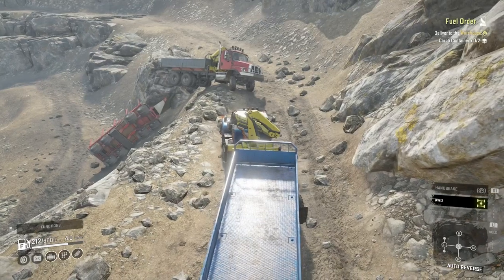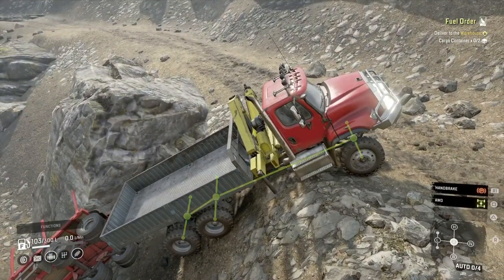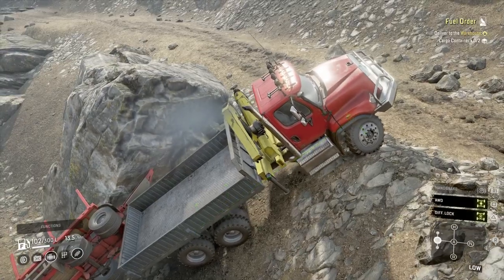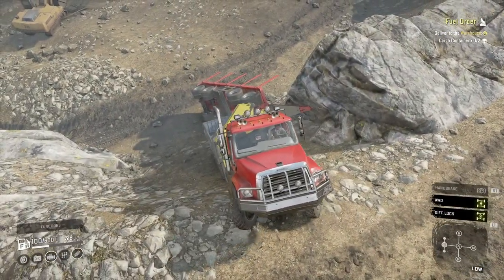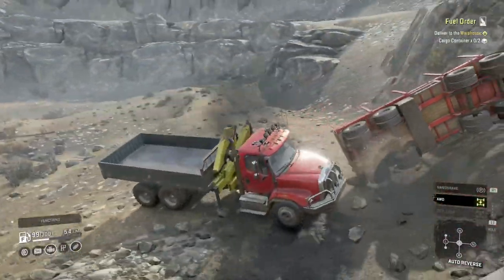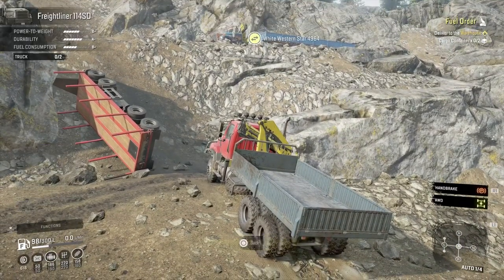That truck's just sat floating there now. As soon as I jump in it, I bet it falls over again. Let's get the all-wheel drive on, a bit of low, fire up that engine, a bit of diff lock. We're probably better off just going back down that way. Whoa, that's what it did before — it just jumped up — but that's all good, it's back on its wheels! That was the main thing. Let's jump back in the White Western Star.